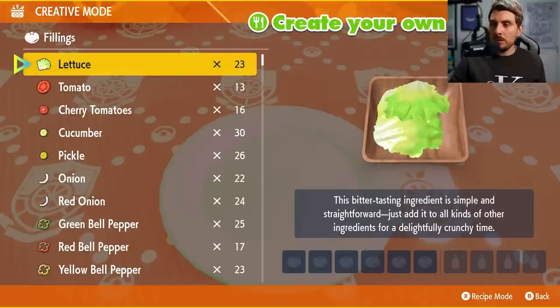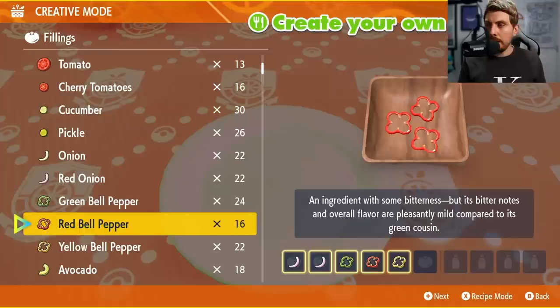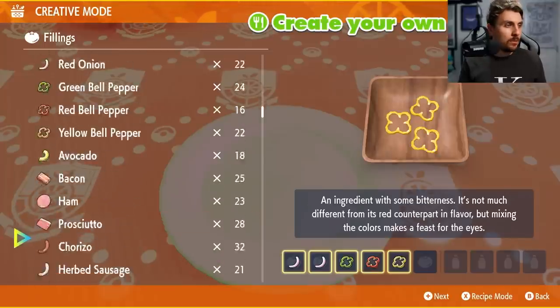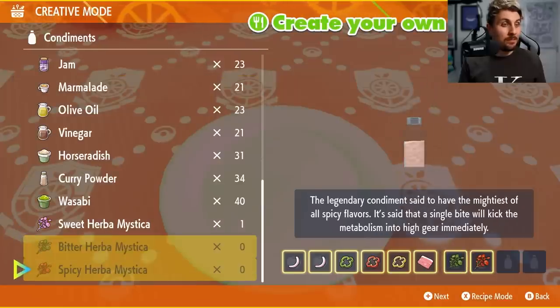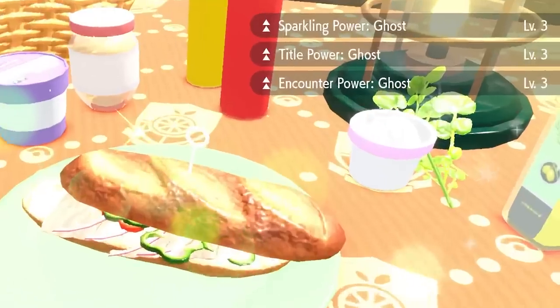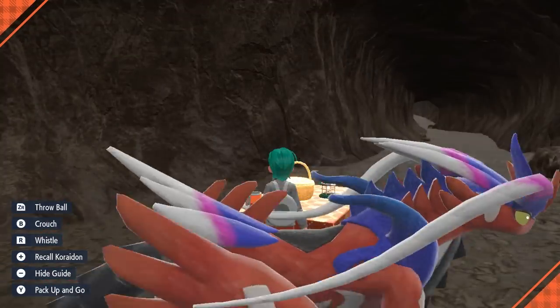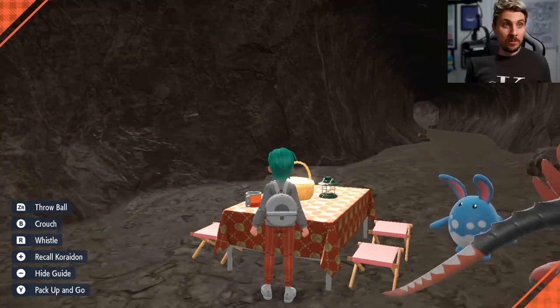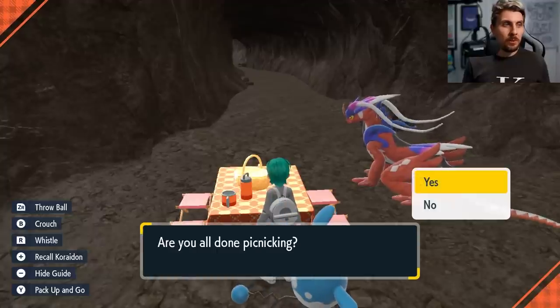For this example we'll go for Sableye — I'm going to pop on a Ghost one. The recipe is two red onions, green pepper, red pepper, yellow pepper, and a Prosecco, then any combination of Herba Mystica. That should give us Ghost Encounter Power and Sparkling Power for Ghost type, and that is all we're looking for — Encounter Power and Sparkling Power when shiny hunting. The sandwich is done, we're set up and ready to despawn the picnic area and watch the shinies spawn in.